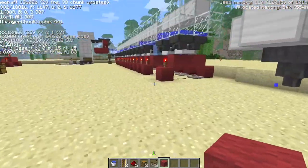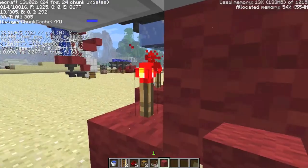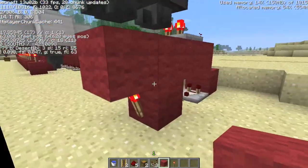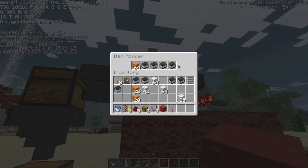So because of that, the original design that I was doing — and many others did similar — doesn't work anymore. So I came up with a new plan, and it basically requires that this one has 64 orange wool, or whatever you want to sort, along with an unstackable item. I used minecarts.